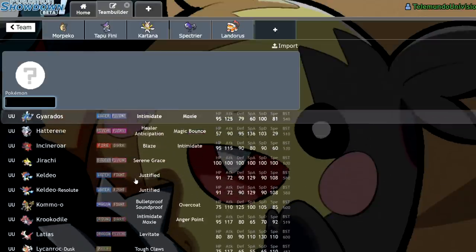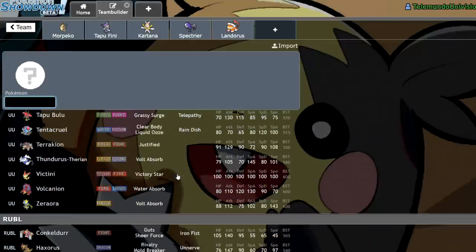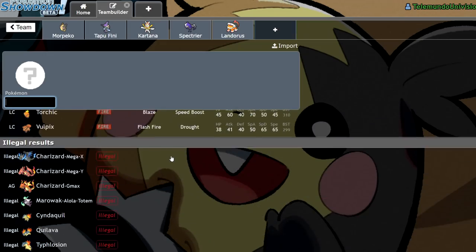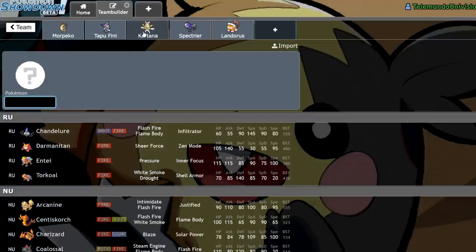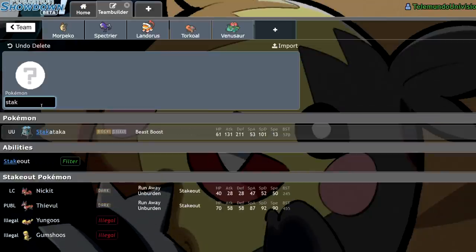I definitely don't want to go Amoonguss, considering I'm running Tapu Fini. Maybe I will go Stackattack — that might just be the play. Stackattack is pretty reliable. I don't have a Fire-type yet though. Is there a good Fire-type Trick Room Pokemon? I don't believe so. Marowak is right there, but then I'm doubling up on Ghost-types, which is never a great idea. There isn't really anything that interests me beyond Torkoal. What if I adjust the way I'm looking at this team? Maybe I go Torkoal and Venusaur. Let's drop the Kartana. I actually like what I just thought of there — let's go ahead and drop Tapu Fini and add Stackattack, because Stackattack with Torkoal is so good.